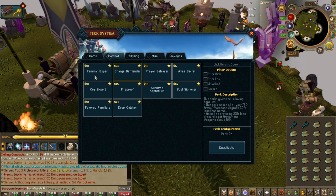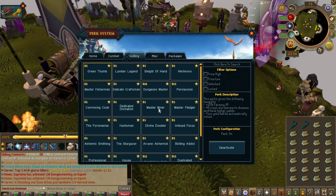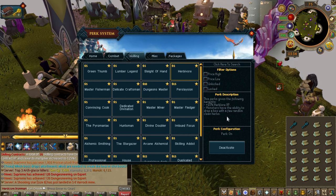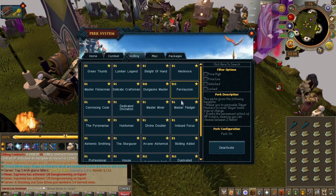Otherwise I'd get soul siphoner, charge befriender. In the skilling perks I'd be getting herbivore — monsters having the ability to drop clean herbs is very, very good. Persolation is a must. If you do not have Persolation, you should just quit the game right now.